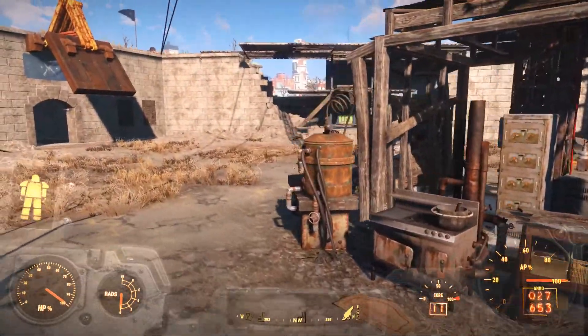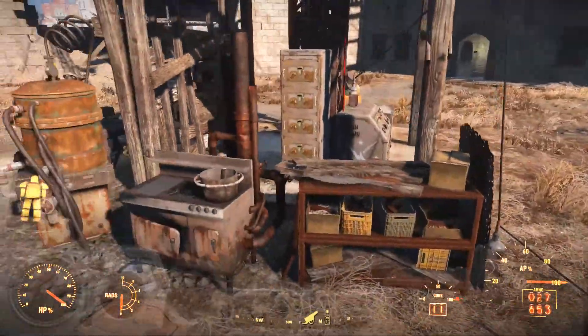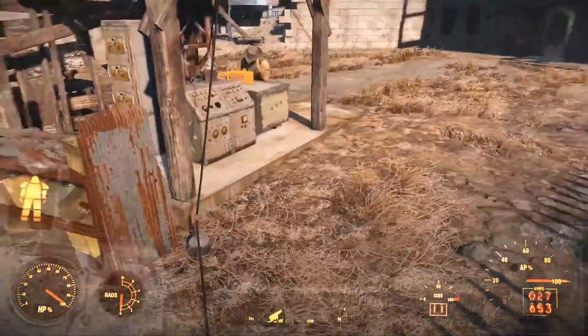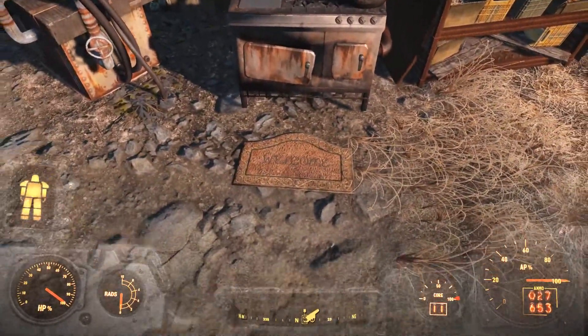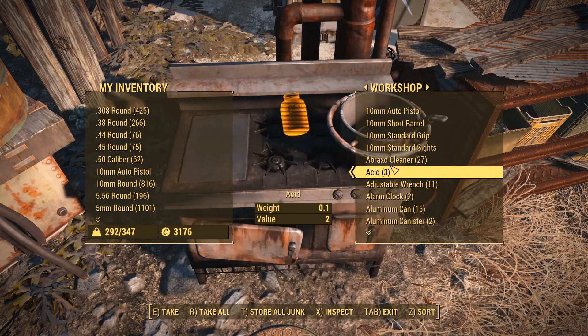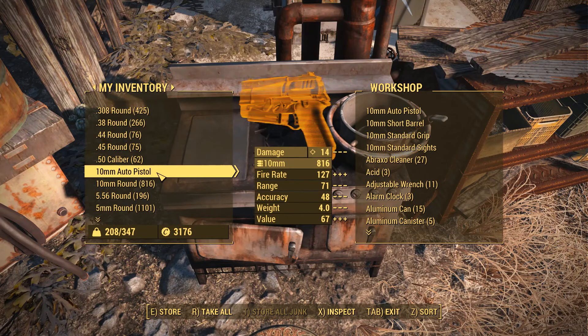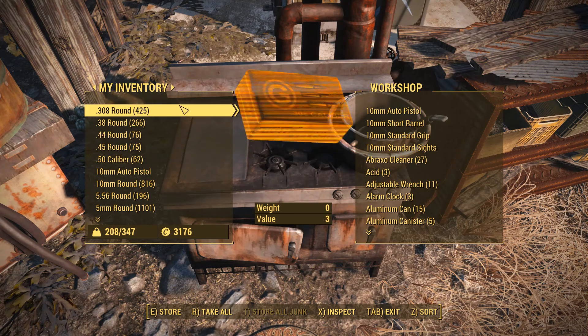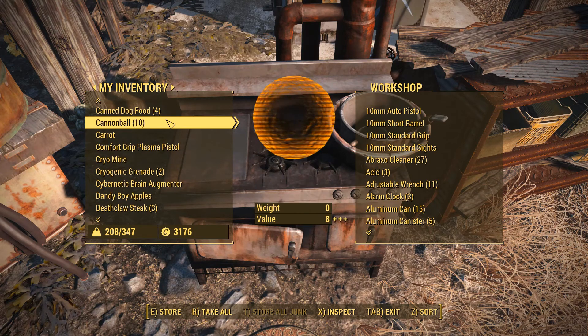So to bring everyone up to speed, we got the crafting benches installed, and there's a welcome mat down so that when I fast travel here it drops you right into the spot. I can transfer all the junk — I just came from the Brotherhood of Steel airship, so 292 down to 208, which was 84 pounds of junk.